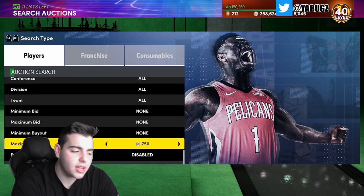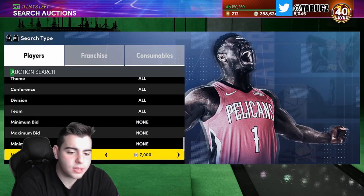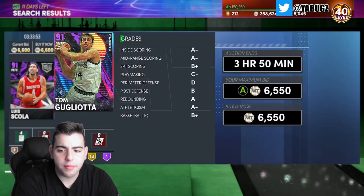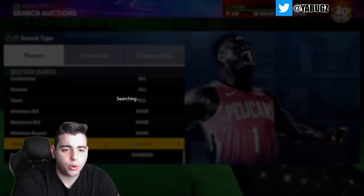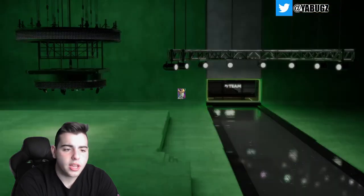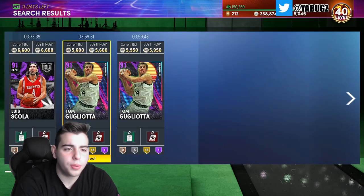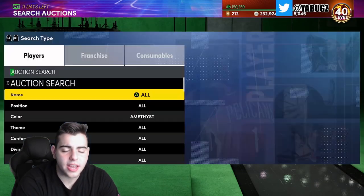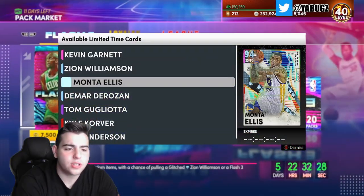Another filter that's been amazing is the amethyst filter. This Thomas G card — if you guys have the MT, I'd honestly recommend investing in him. I'm going to buy as many as I can because I know for a fact he's going to go up in value. He can dunk, he can shoot — he's a very good power forward. If you want to go up against Blake, this is going to be a key card. He's worth the investment.